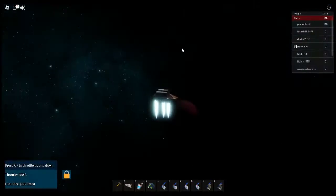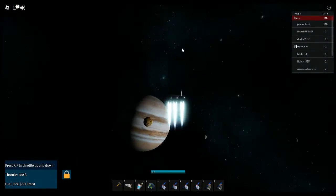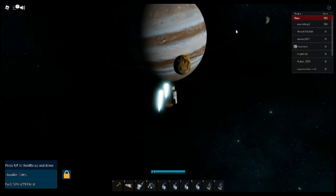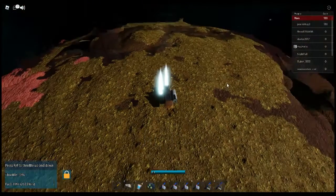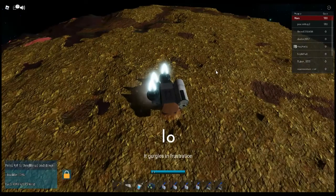My ship is complete, time to go to a place where there is no gas — I'm going to Io. I am finally at Io. This is the only place where it has no water, and Io also has no gas.